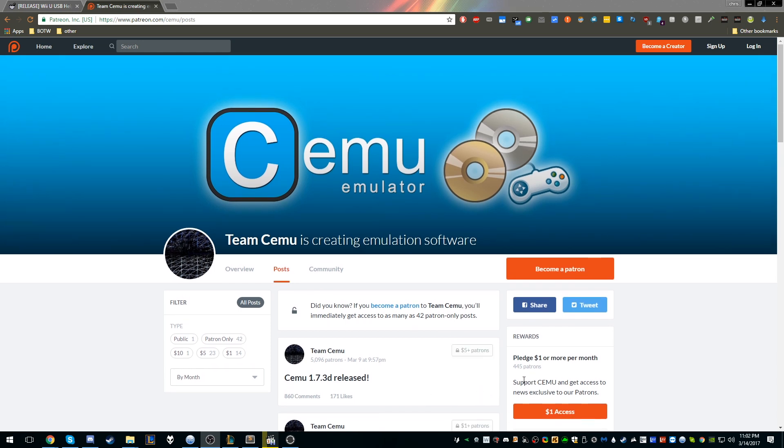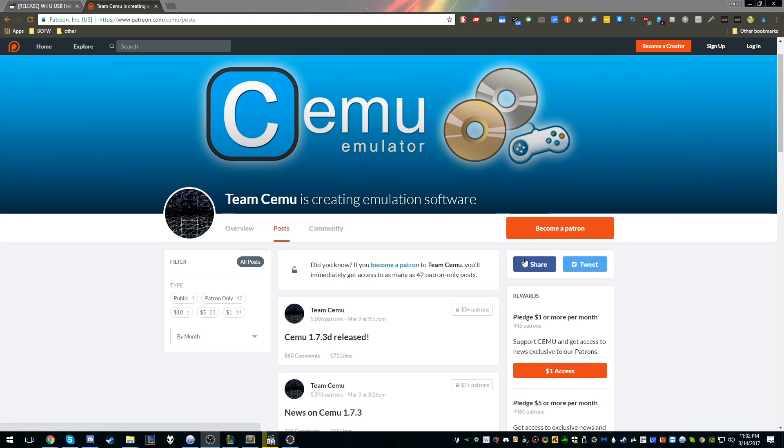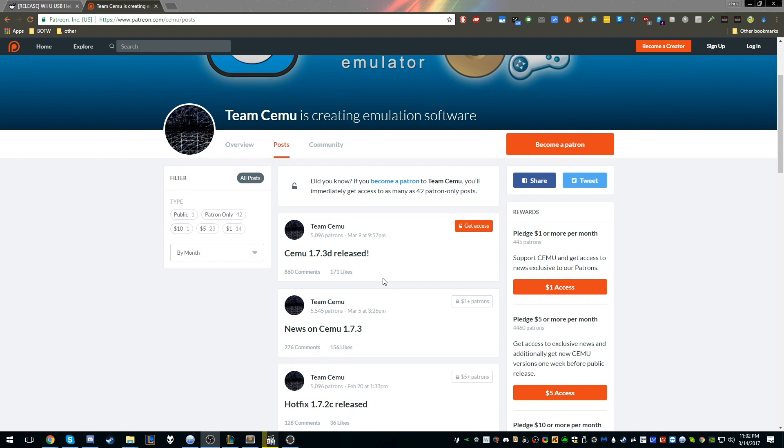What we're going to do is start off by getting the Wii U emulator called CEMU. The current version that runs it a lot better is CEMU 1.7.3D, released March 9th. The way CEMU works with their releases is they release a week early for donators. You need the most current version to run Breath of the Wild — it will come out publicly on March 18th. If you want it now, you have to become a patron and pledge $5 a month to get the download links.